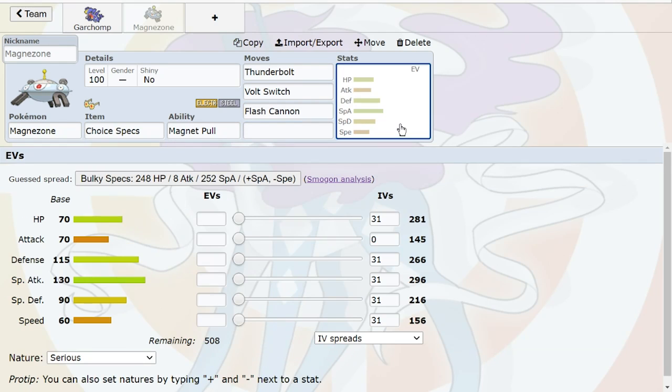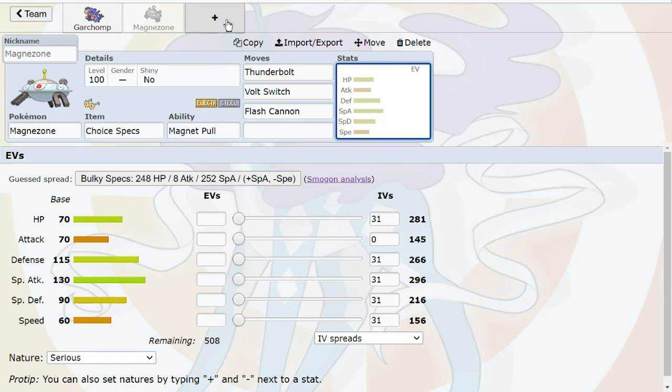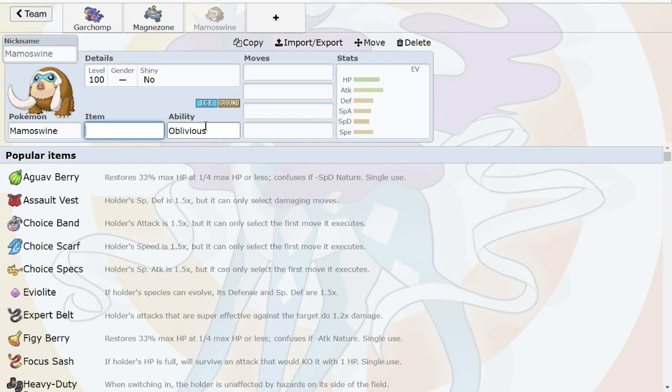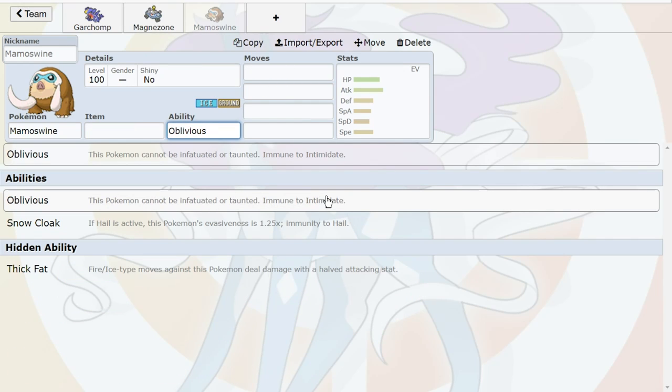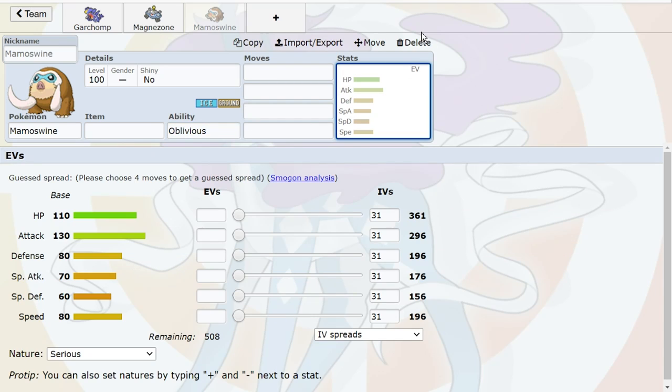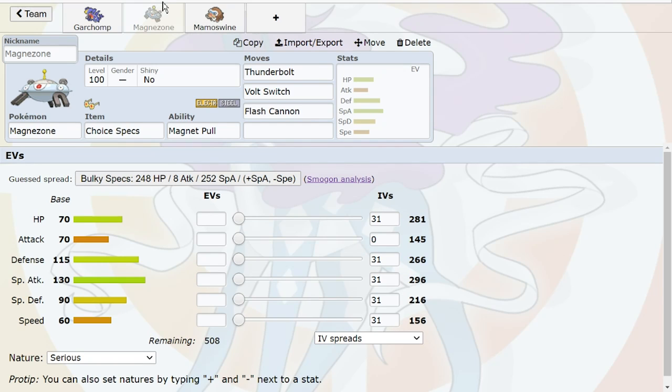I would lean away from Magnet Rise because Specs Bolt Strike is already so strong, and I don't think Bronzong is going to be used very much since it's not a good Garchomp answer. Bronzong is a good Mamoswine answer though. And speaking of Mamoswine — that's another piece of synergy. Dragons are scary, Mamoswine also loves Skarm and Zong going down. So you can go Garchomp, Mamoswine, Magnezone — that's a really good start to a team already. You can even put Stealth Rocks on Mamoswine. A base 130 attack Pokemon — you want it doing damage though, not just setting Rocks.